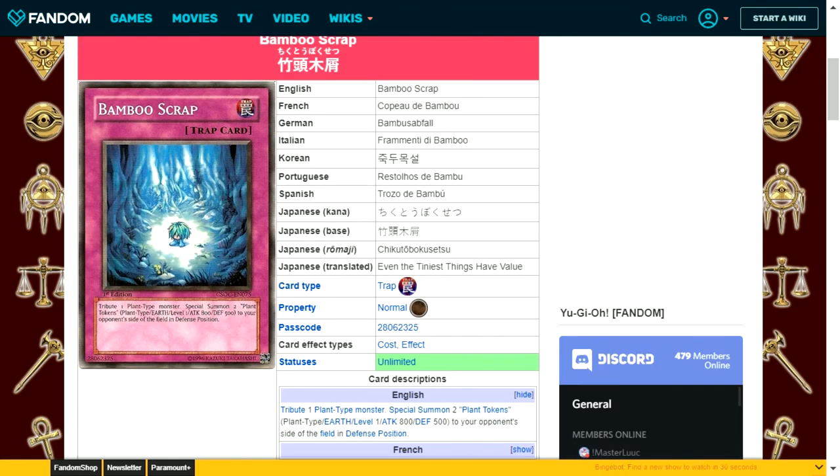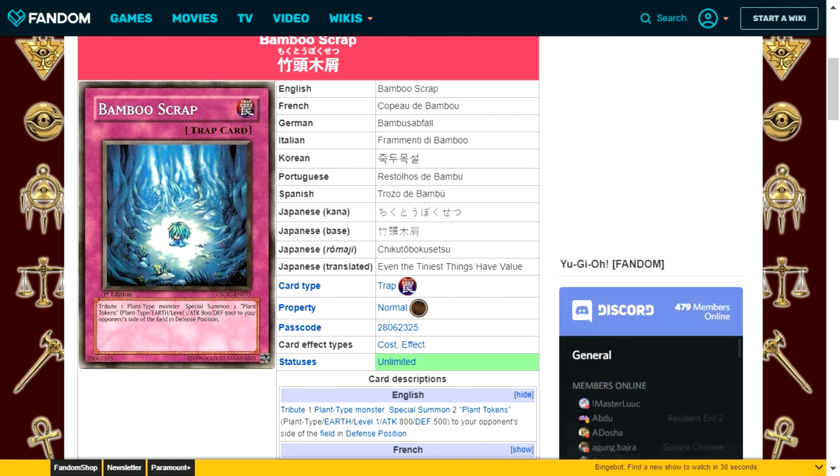Bamboo Scrap is a normal trap card. Tribute one plant type monster to special summon two plant tokens — plant type, earth attribute, level 1, with 800 attack and 500 defense — to your opponent's side of the field in defense position. I'm not sure why you'd do this unless you can trigger an effect allowing your monster to attack all your opponent's monsters with piercing. One niche example is Rows of Tentacles: if it destroys plant type monsters it inflicts 300 effect damage per monster and can attack twice. This was used by Akiza.